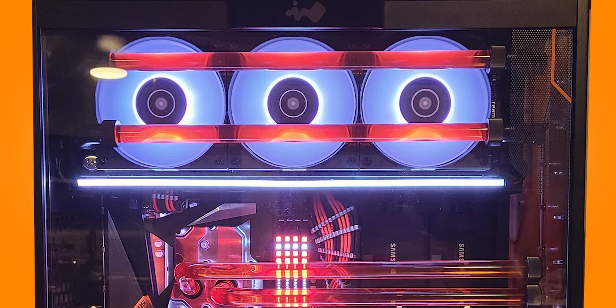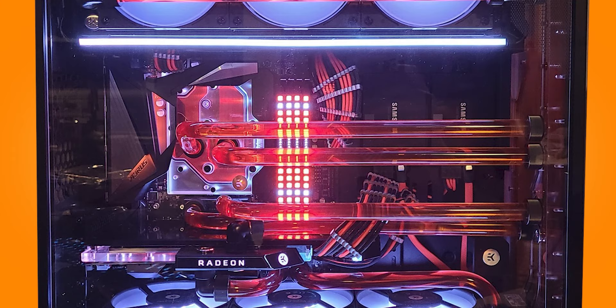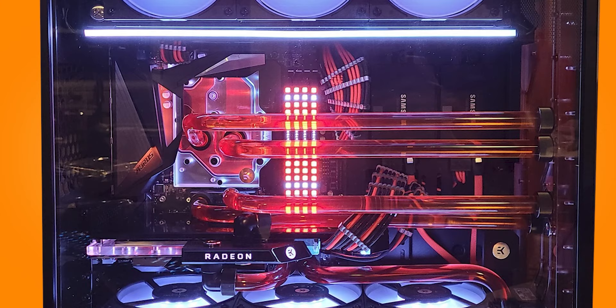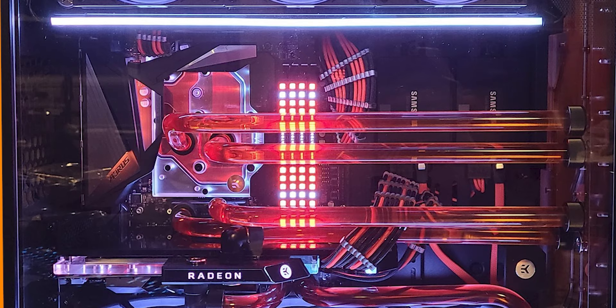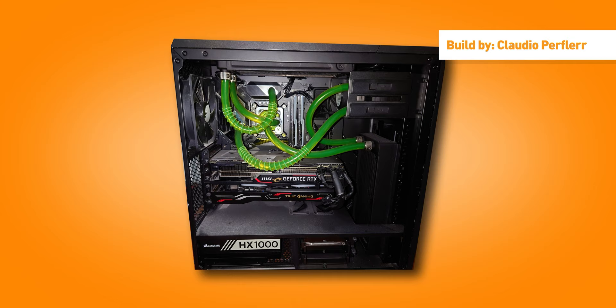I'm still looking at it, trying to find something I don't like, and I'm having a hard time. There's an active M.2 cooler — that's neat and a bit extra. He's got two radiators, which was actually a tough fit for the 303. Interesting light strips that look good. Nice cables too — maybe a few too many combs — but if he likes combs, I'd say great success.